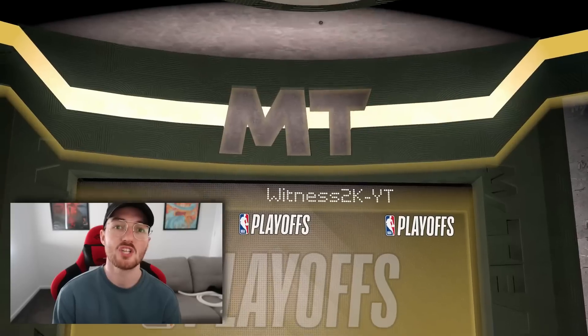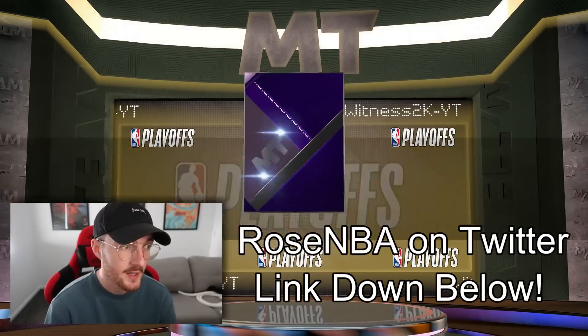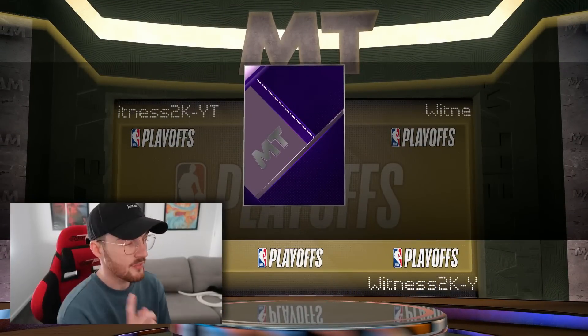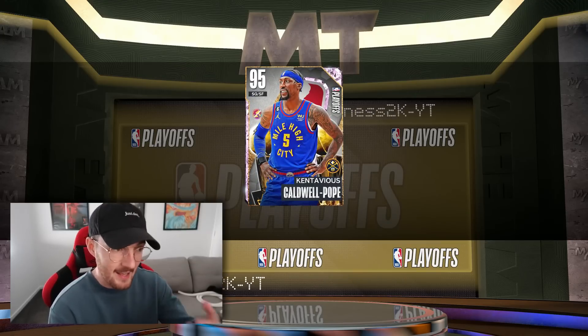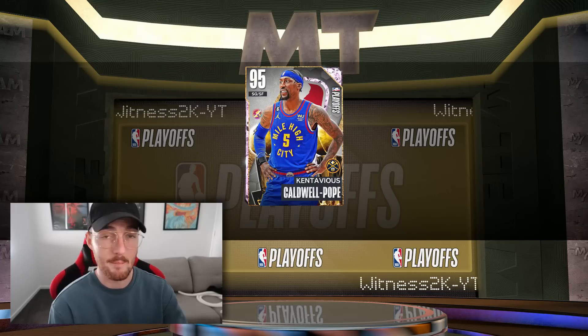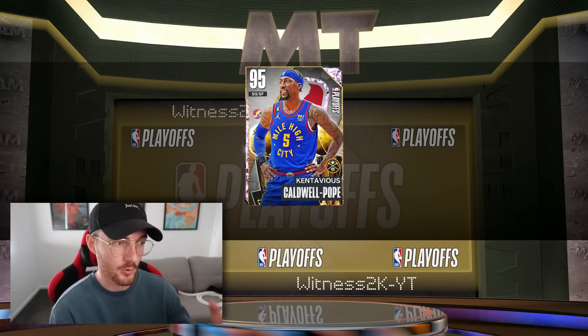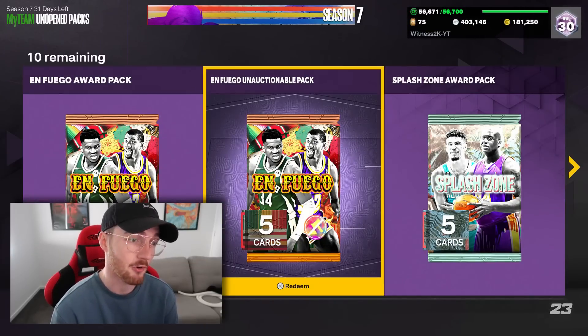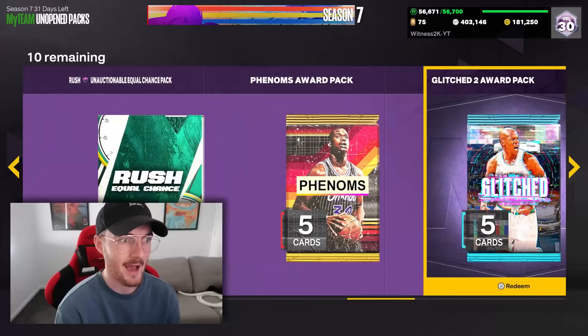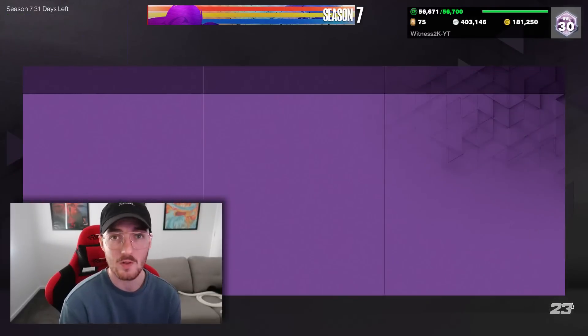We're going to open up the playoff packs we have right now, but for all of your grinding needs make sure you go check out RoseNBA on Twitter — their link is in the description. This pack right here is a playoff pack which has a guaranteed pink diamond that evos to a galaxy opal minimum, or it's just going to be a galaxy opal. We got KCP on my grinding account; on another account I got Aaron Gordon.